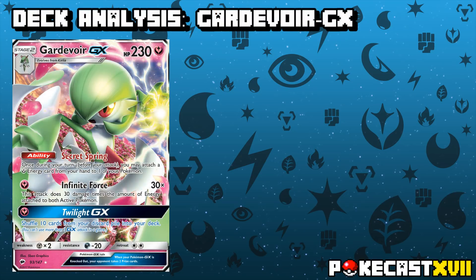When Gardevoir first initially came out, players were certainly aware of its potential but weren't sure if on the surface it was just a novelty deck or not. Gardevoir GX is a Stage 2 Pokemon with 230 HP, a weakness to Metal with a minus 20 resistance to Darkness, 2 retreat cost and an ability with 2 attacks including its GX attack.